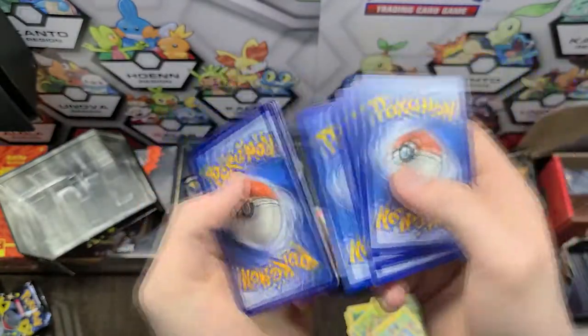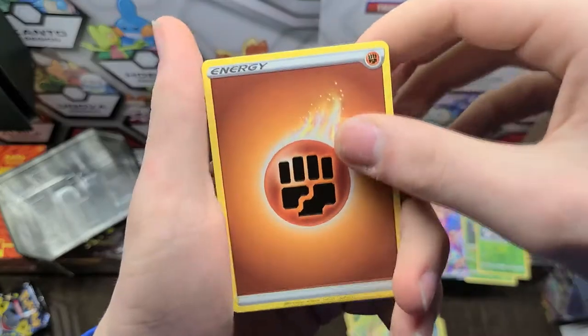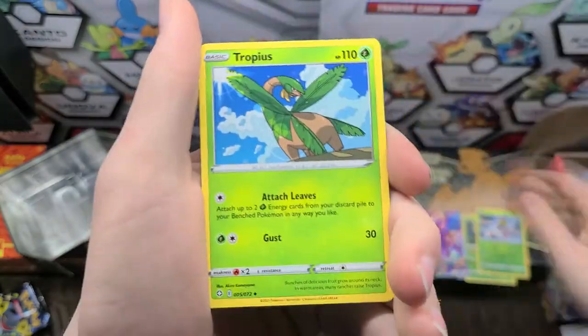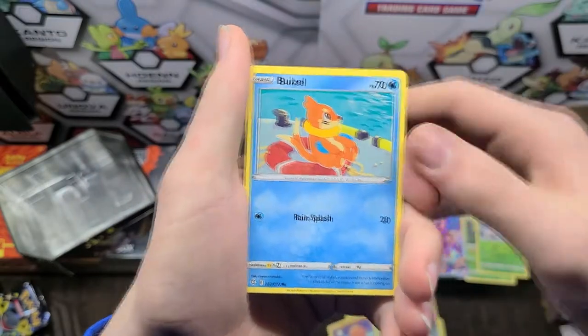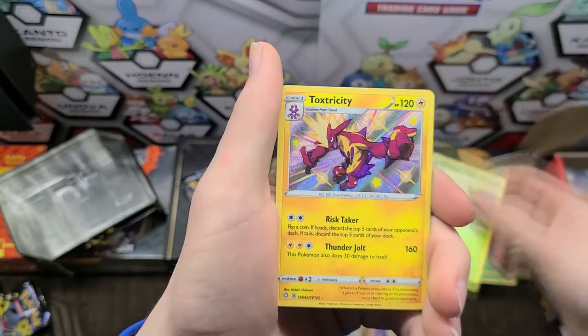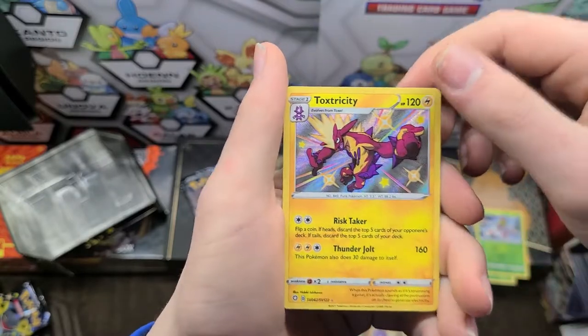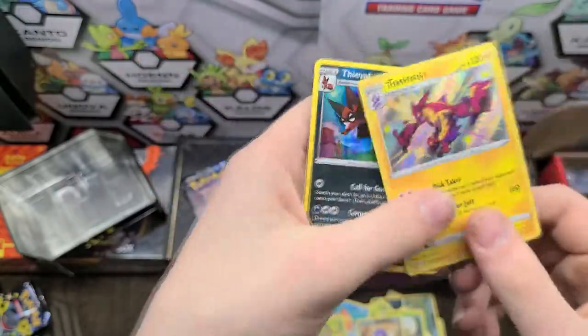Four to the front. We have a Fighting Energy, Eldegoss, Tropius, Alexio, Trapinch, Buizel, Koffing, Shinx. I see something - we have a Grookey. We have a Shiny Toxtricity - that's awesome - and we have a Holo Thweevil. Nice.